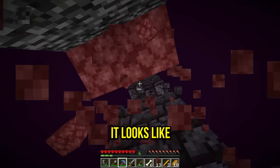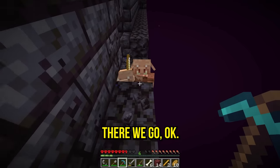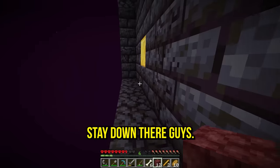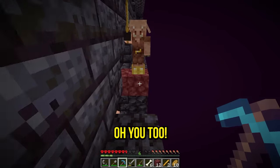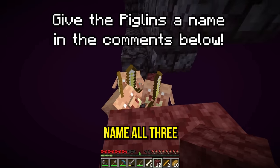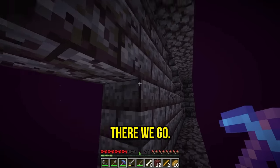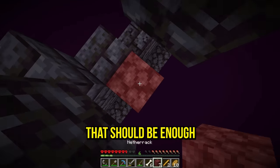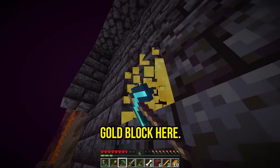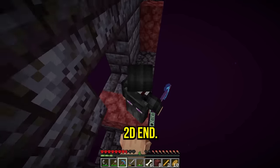There might be more gold blocks above. I drop gold ingots to the piglins — they should be stuck trading now. I have 27 gold ingots total to trade with. Hopefully that's enough for some ender pearls. Found more gold blocks! I really like this. Keep trading, guys — we gotta get to the 2D end, then 3D, 4D, and 5D.